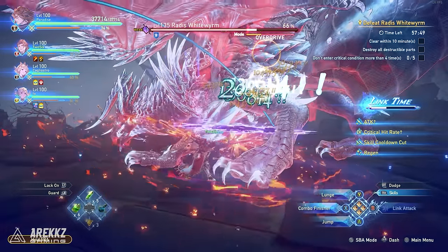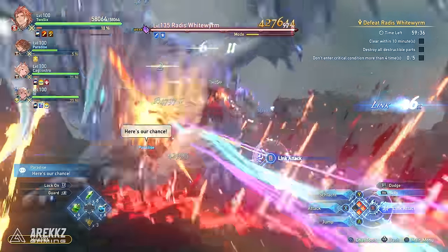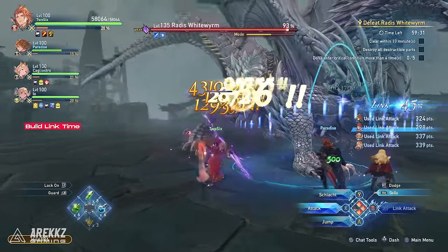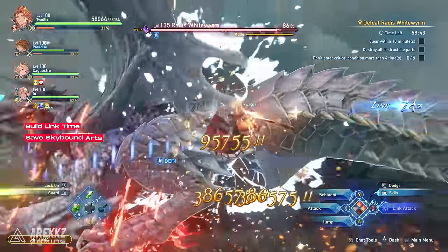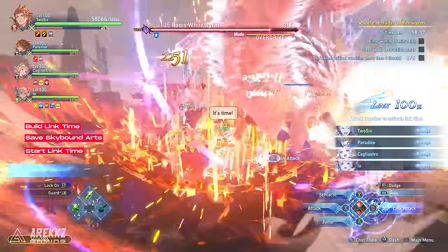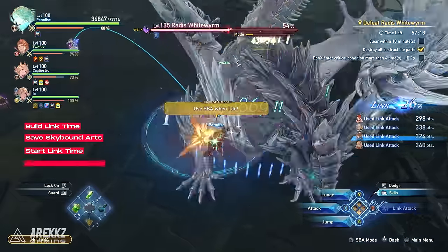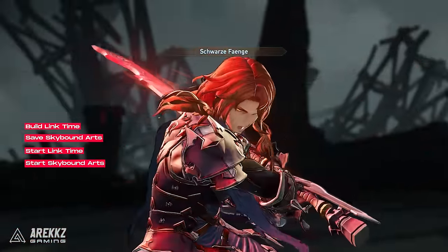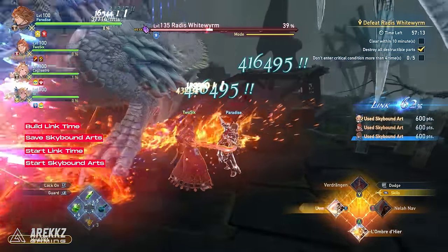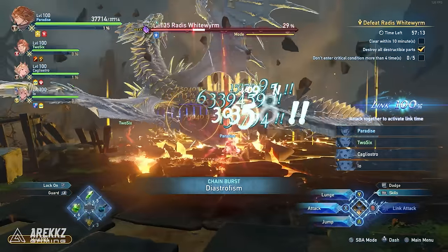There's a trick that you can use to get double the amount of link time activations. You want to build up your link time to 100% by building the stun gauge and using link attacks. During this period, you want to save and not use your SBA. Once you've got link time to 100%, do your next link attack to activate the link time and get a ton of burst damage off on the boss. Immediately after the link time has ended, activate your SBA and have every other party member join in for a full chain burst. By activating a full chain burst, you will automatically fill the link time to 100% again, letting you loop into an additional link time afterwards.